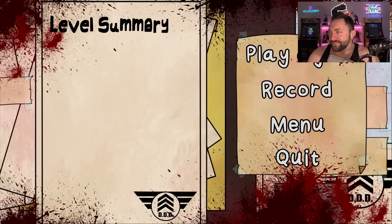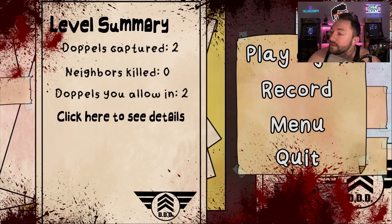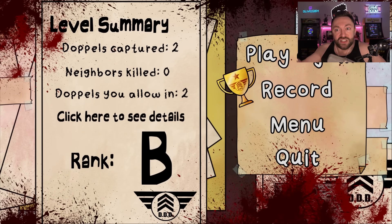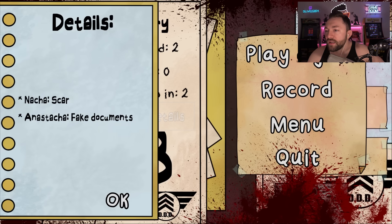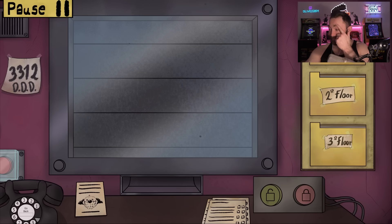The round ends — how did I do? Doppelgangers captured: two. I allowed two in. I know one snuck in when the door stayed open. Who got in? Fake documents. I think it was one of the first people — she had fake documents. I'm pretty sure that's the daughter. All right, we've got to play at least one more time. That was a good test run.